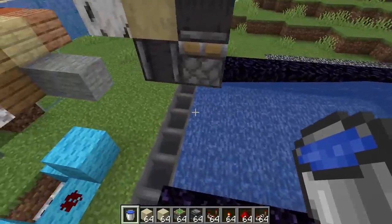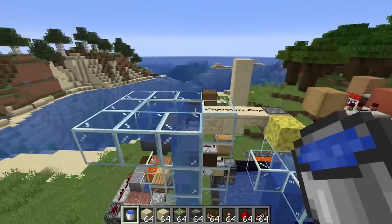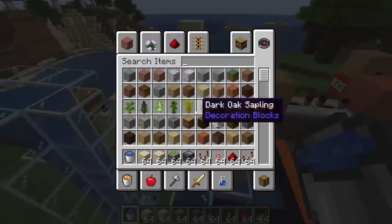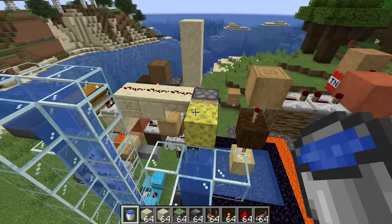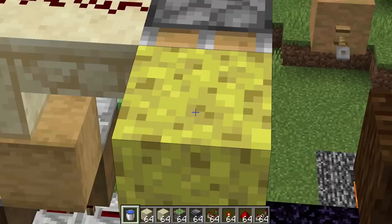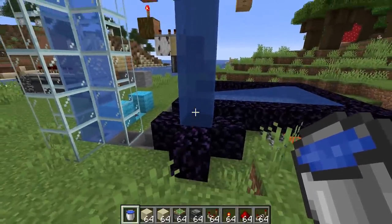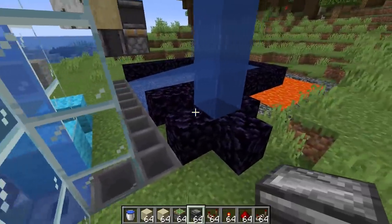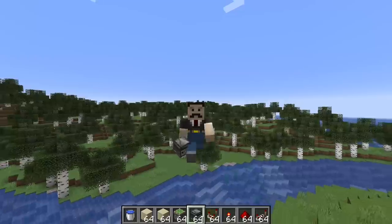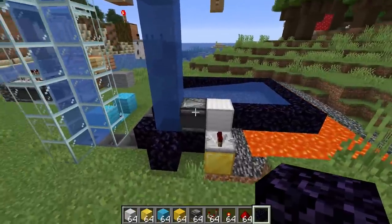I've also added in water streams that are going to take our cobblestone across and then up into the next part of the design. The next item I want to make use of is sponge - so we have dry sponge and wet sponge. We're going to push this dry sponge across; it's then going to clear that water and convert it into wet sponge, making use of both items. This water will gradually trickle down and we can detect that using an observer, which leads us to the next part of the circuitry. I absolutely love building Rube Goldberg machines.